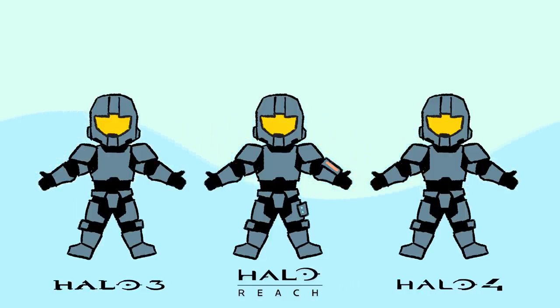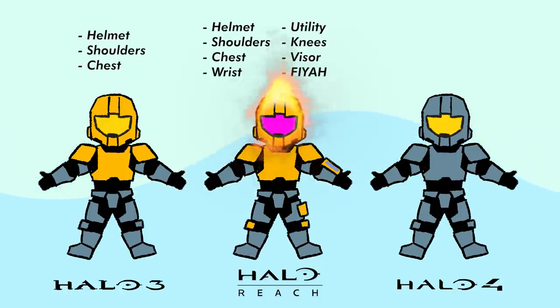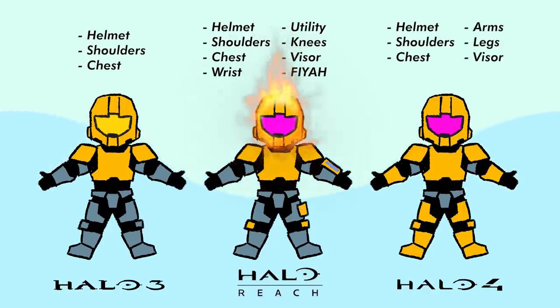I'd propose to look at the actual options available to customize the changeable pieces and how they fit onto the Spartan. In Halo 3 you have helmet, left and right shoulders, and chest. In Halo Reach you have helmet, left and right shoulders, chest, wrist, utility, knee guards, visor color, and armor effects — a pretty nice upgrade. And in Halo 4 you have helmet, left and right shoulders, chest, arms, legs, and visor color. Now at a glance that may seem like a step down, but I disagree.